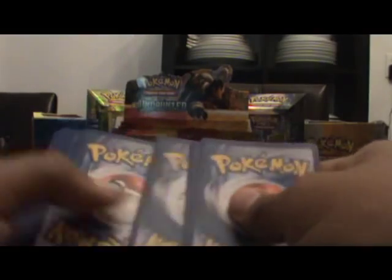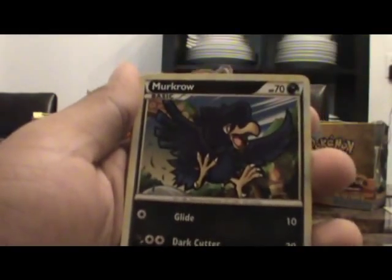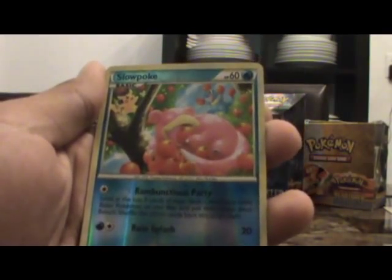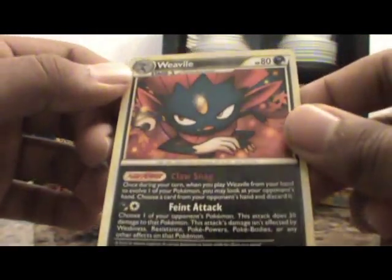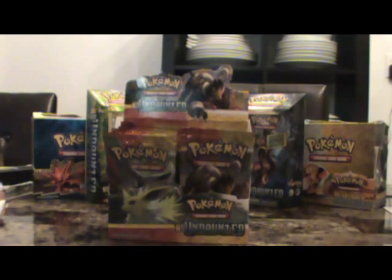Alright, one more pack — a Rayquaza pack. If I get another Prime here it'll be three in a row. Wouldn't that be awesome? Let's just see. Hitmonchan, Togepi, Scyther, Murkrow, Mawhile, Defender, Raticate, Unknown, Reverse Holo Slowpoke — it's actually pretty cool artwork with the Pikachu up there — and a Weavile. Pretty cool, but it's not holo. Alright guys, stay tuned for part two. Thank you.